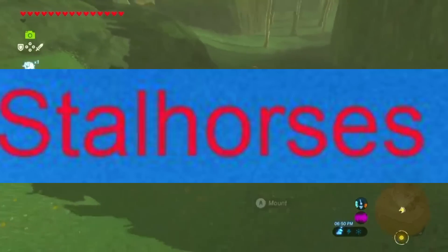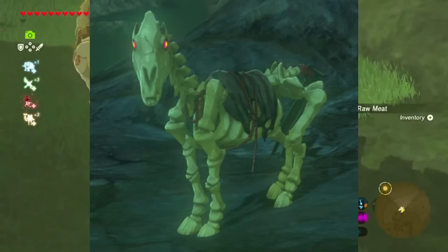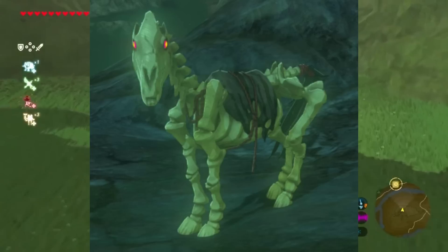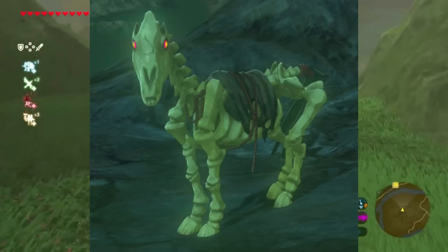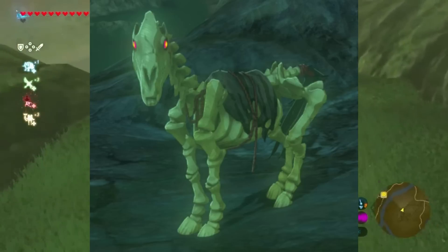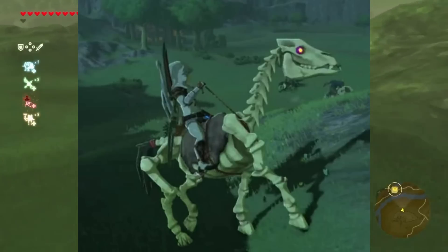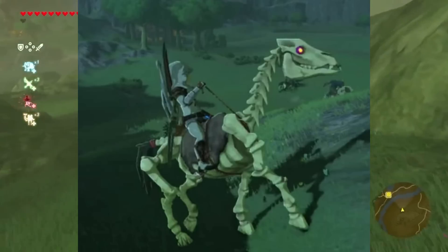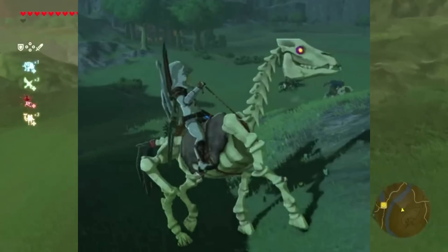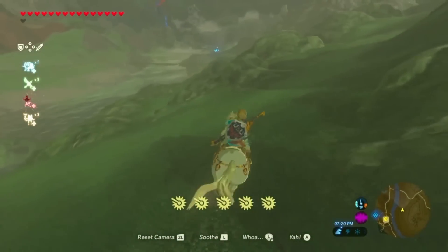Stal Horses, also known as Bony Horses, are creatures in Breath of the Wild. They are undead skeletal horses, reanimated by Ganon's magic. However, Stal Horses behave and function like regular horses and pose no threat to Link. They only appear at night, as they cannot maintain their bone structure during the day. If a Stal Horse is present as the sun rises, it will fall into pieces and disappear. They are usually encountered with Stal Goblins or Bokgoblins riding on their backs.